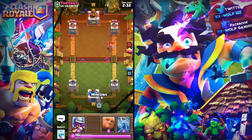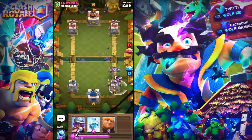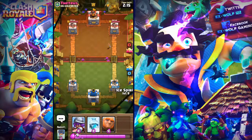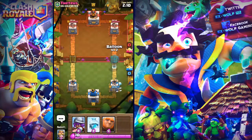I think I will have to put my Minions down, taking no damage whatsoever. He does have the Goblin, I'll just Zap them — that was an easy counter. I can put the Ice Spirit here, I'm going to go full in with the Balloon, not with the Giant. Ice Spirit is there.